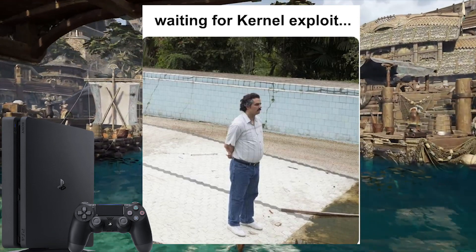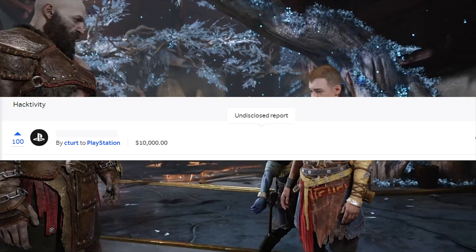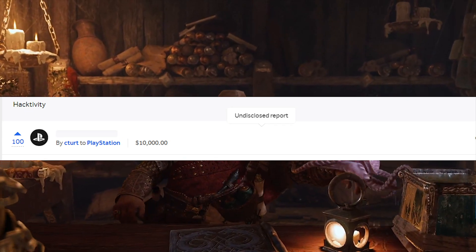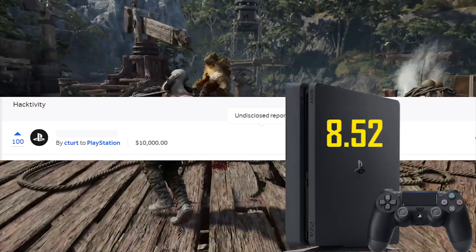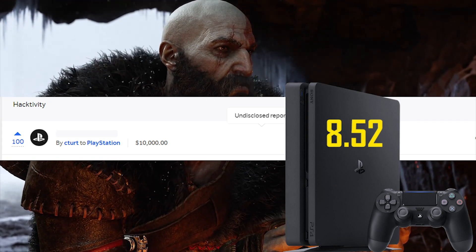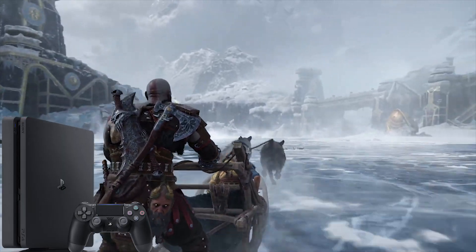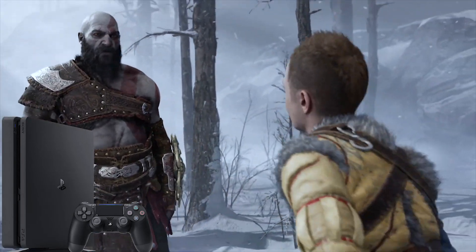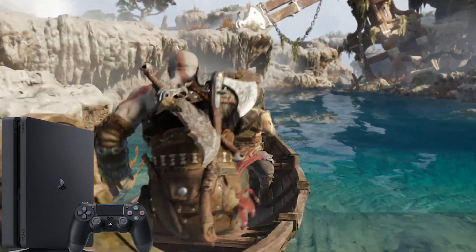When will a kernel exploit be released so we can have a fully working jailbreak? Well, nobody actually knows. There's only this C-Turt bounty on HackerOne that may be disclosed. If C-Turt chooses to disclose it and Sony allows that, we may get 8.52 — which means we don't have a WebKit exploit for that. So SlairsCovie has to work his magic and make this 9.00 WebKit work on lower versions, or developers make a WebKit exploit from the previous WebKit vulnerabilities we've seen in the last few weeks.